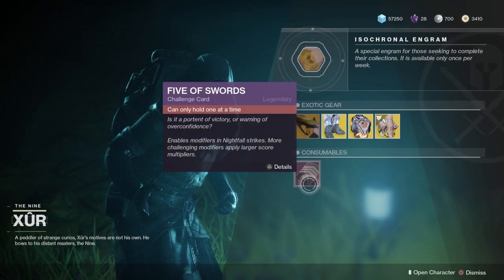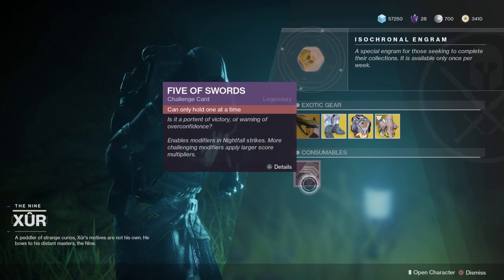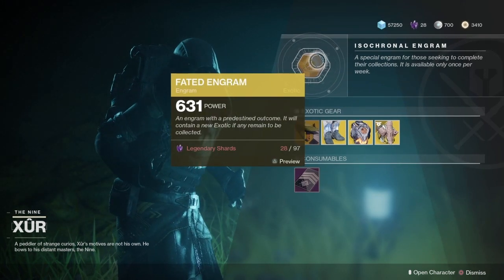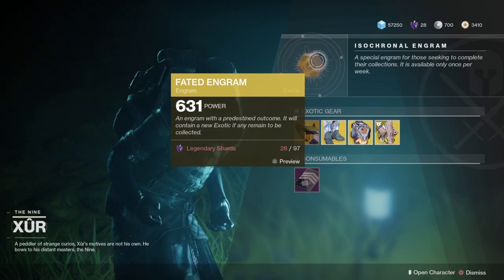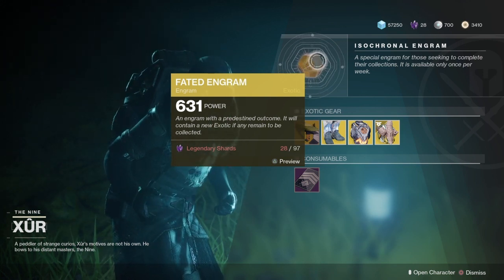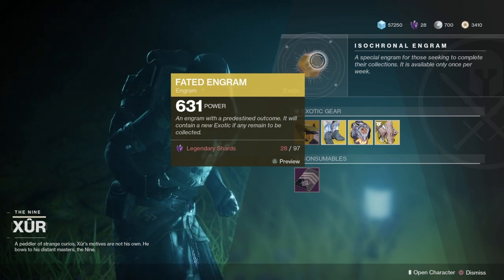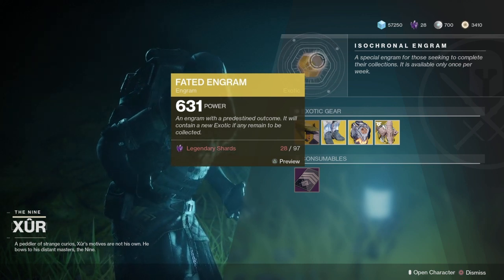And as always, we got the old Five of Jammies for the Nightfalls. And we got the Fated Engram — if you don't have all of them, you just come see Xur and you will get a new one every week until you get everything. And then you just start getting old stuff over and over again.